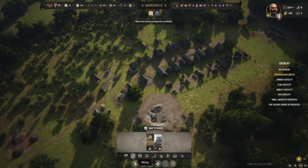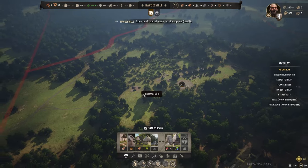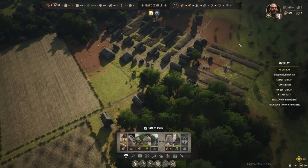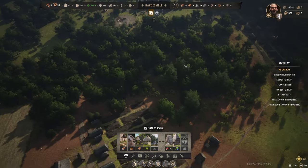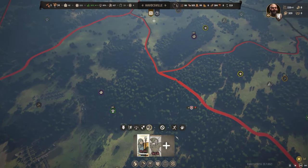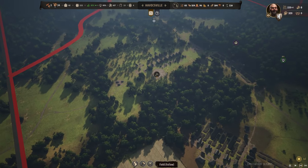Another thing we can do that I haven't really focused on yet — we can build a forester's hut. This is literally what it sounds like. We can regenerate all of these forests a lot faster if we wanted to, and I think that would be a really positive thing to do. Now that we have — where are these guys? There they are. I am going to go ahead and build a full set of arms. Look at that — we're already at 22 out of 36. That's awesome.